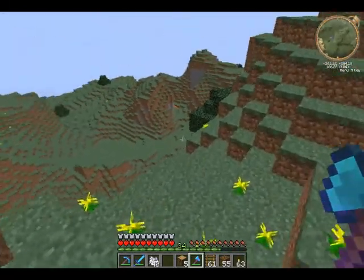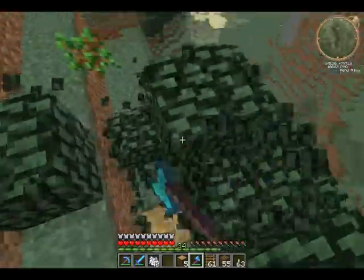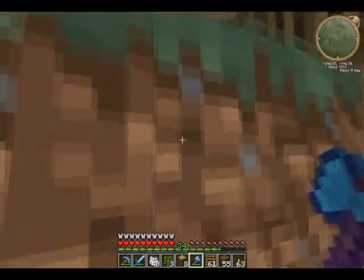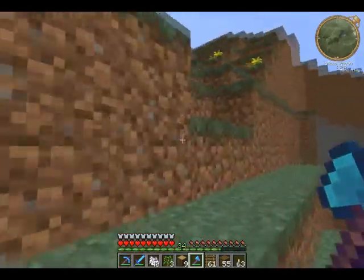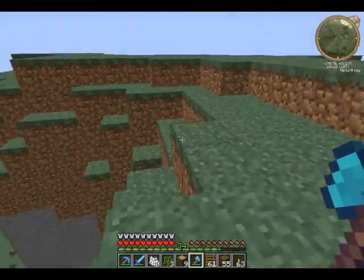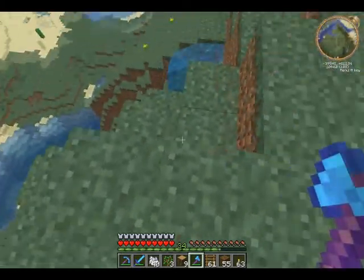This one right here should be good. Alright, I've got three saplings. That's more than enough. I'll take my waterfall back down if I can find it again — it should be just over here. There it is.